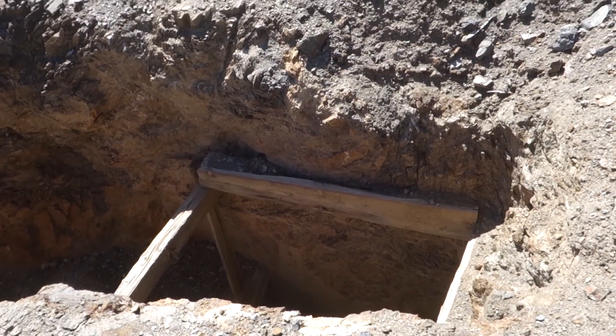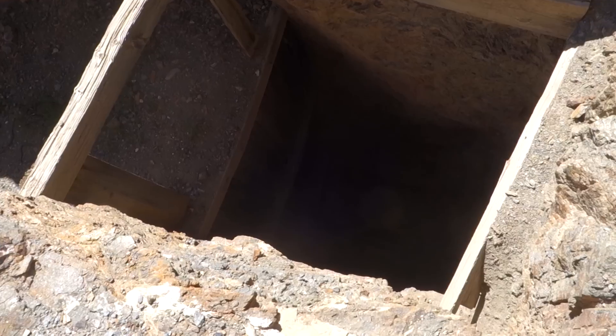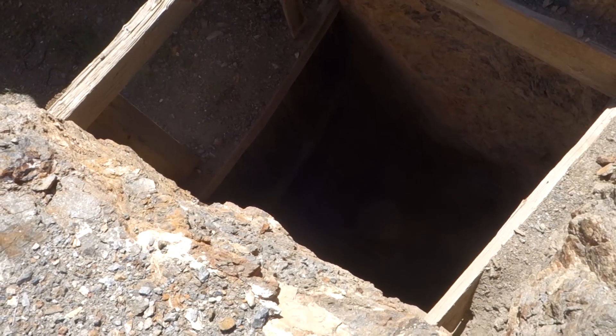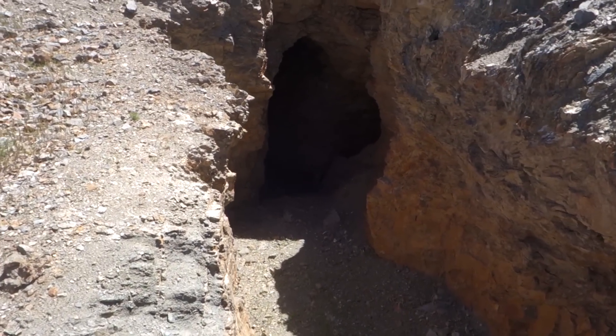We're here at the Emperor Mine. This is the main shaft. We tossed a rock down and it seems to go quite a ways. We're not going to try to enter the mine through the main shaft. We're going to try to enter it through the stope that you can see over here.